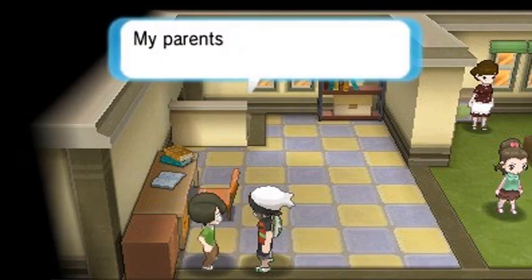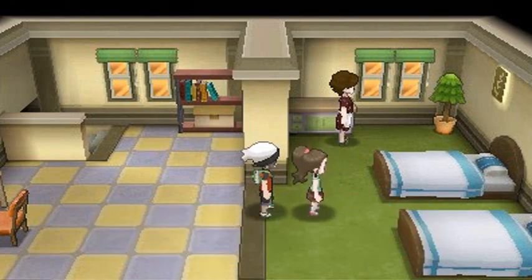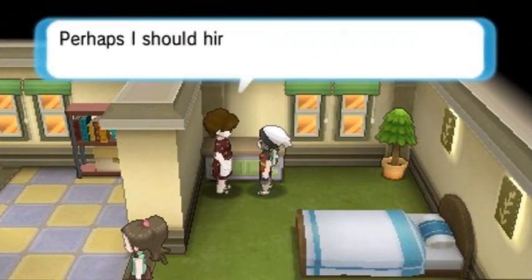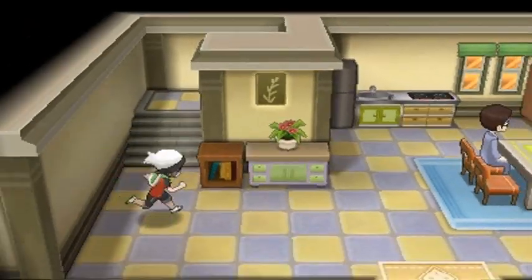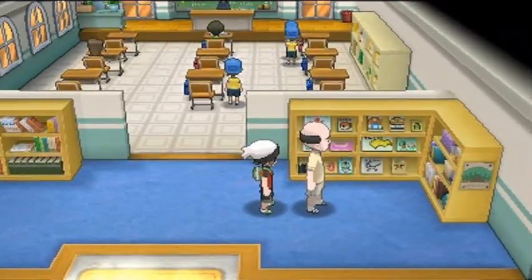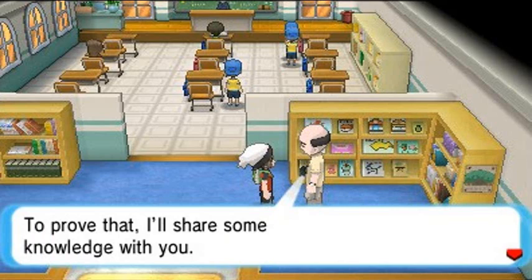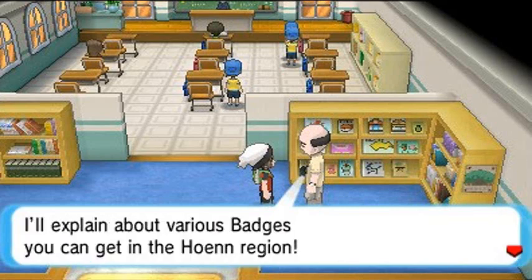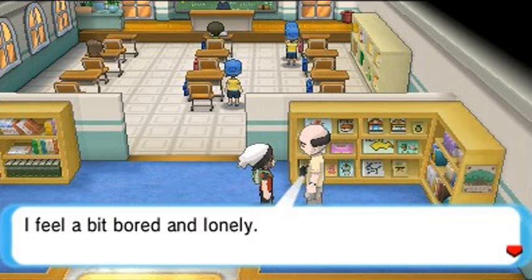Nothing much here. This girl doesn't want to share her room with her little brother. Moving on — this is the Trainer School, so let's go in and take a peek. The head of the school says he'll share knowledge about the various badges you can get in the Hoenn region.